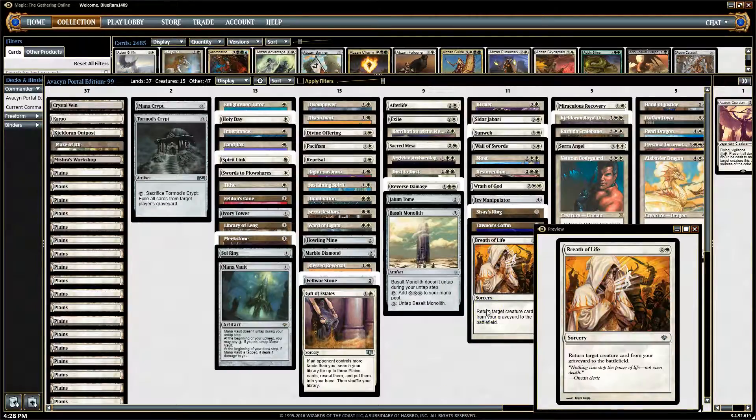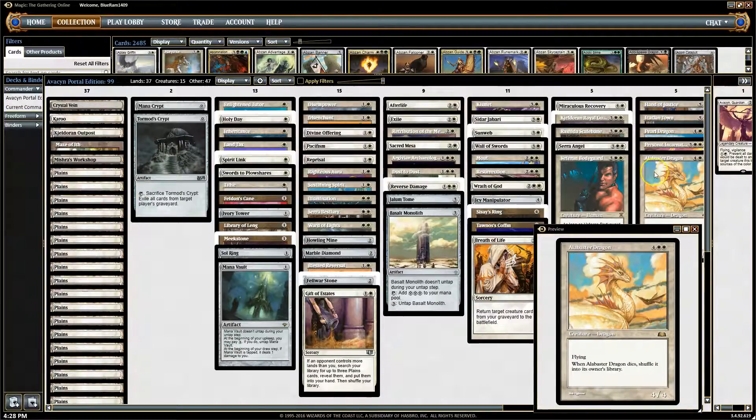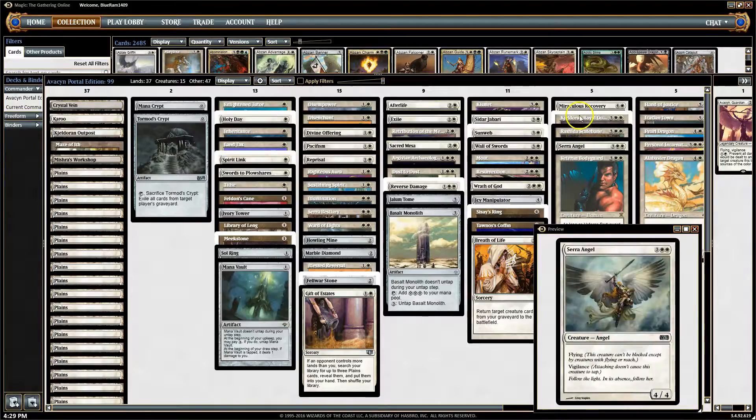Breath of Life is the next card — return target creature card from your graveyard to the battlefield. It's kind of like Miraculous Recovery, only sorcery speed and one mana less. It's a card I want to keep around. We don't have a lot of creatures right now, and it's going to take a while for creatures to catch up — instants, enchantments, and sorceries will consistently be the best cards we look at. But we need to keep our options for recursion. Breath of Life can bring back the Hoff or the Royal Guard when we need them.